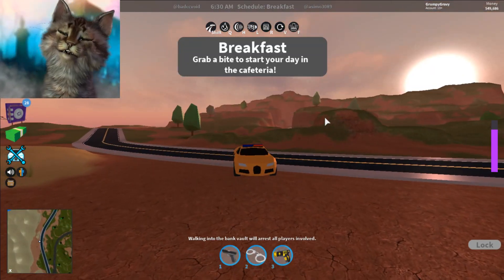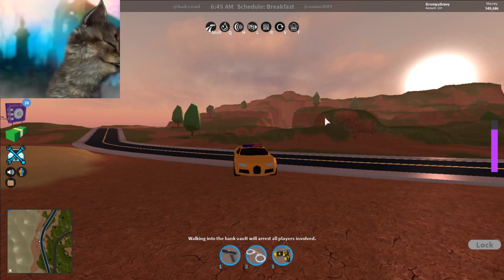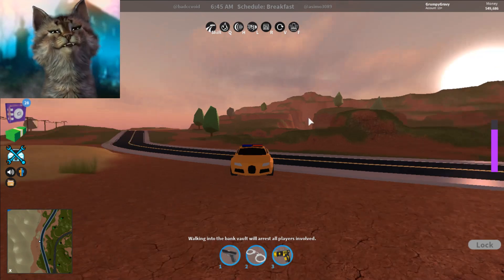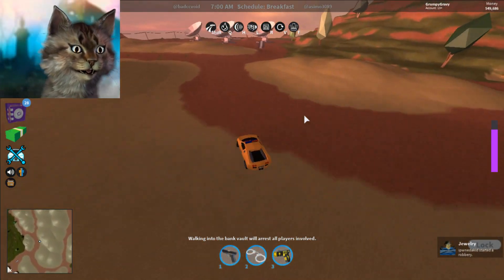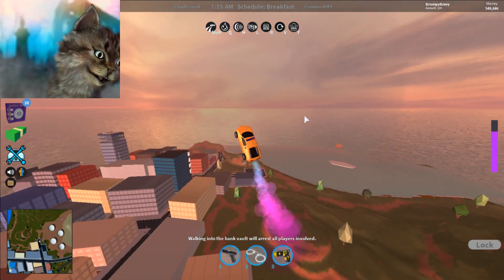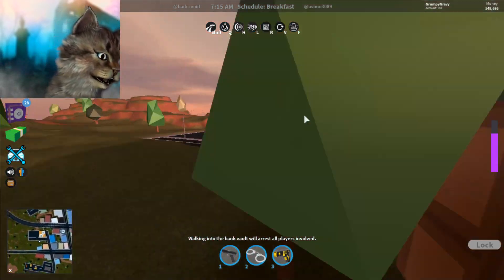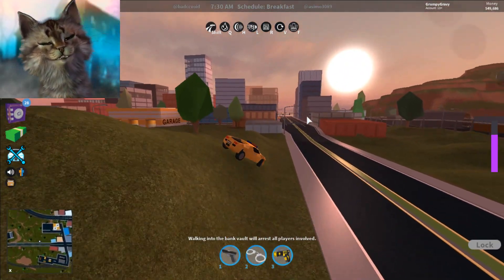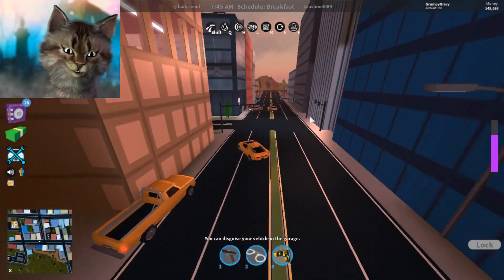Before we get to the last jump, comment down below if you agree or disagree with this list. If you know a better rocket jump in Jailbreak, comment below where it is and I might try it. So this is my number one jump — hopefully I can hit it. I kind of hit it. The reason why I like this jump is because you can go over the whole city — I'm over the whole city! See how fun that is? That jump is super fun.